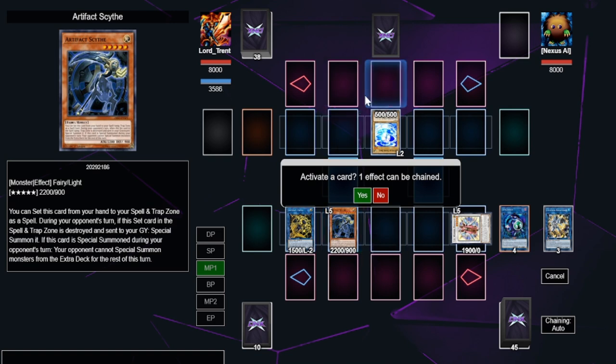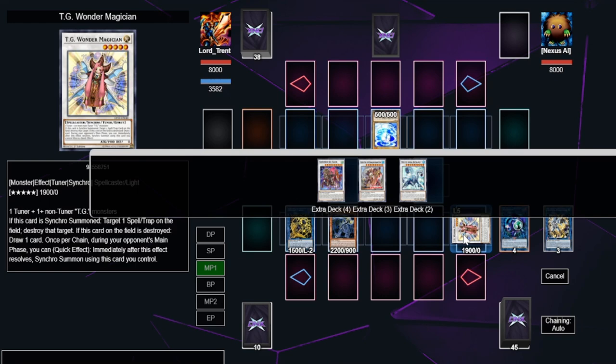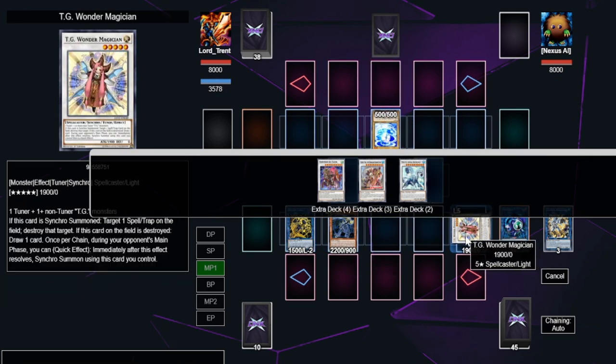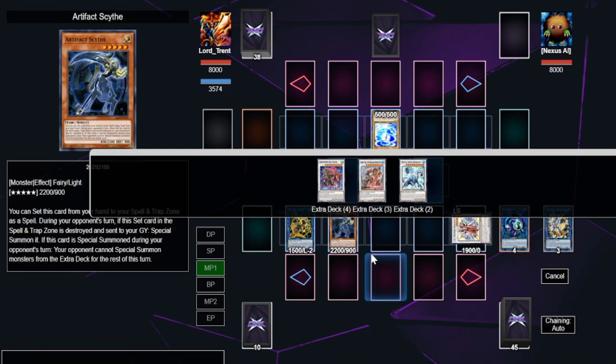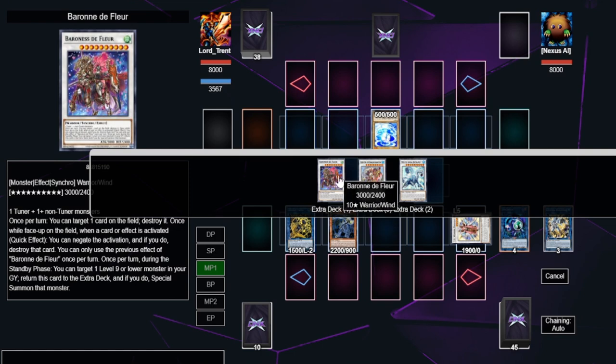We pop our Scythe. Scythe activates to special summon itself back, then activates its effect to stop our opponent from summoning from the extra deck for the rest of the turn. If our opponent has a Forbidden Chalice, Forbidden Droplets without discarding a monster, or an Imperm, you can chain TG Wonder Magician's effect to summon a level 10 monster. We've got a level 5 and a level 5, and TG Wonder Magician is a tuner, so we have different options.